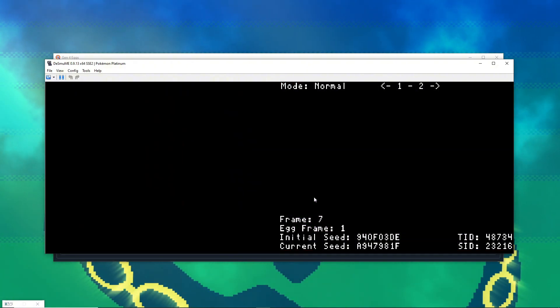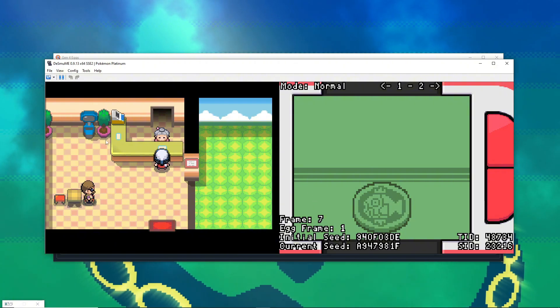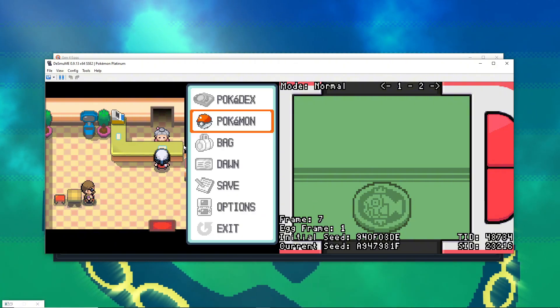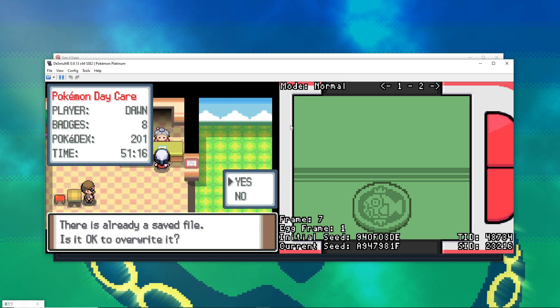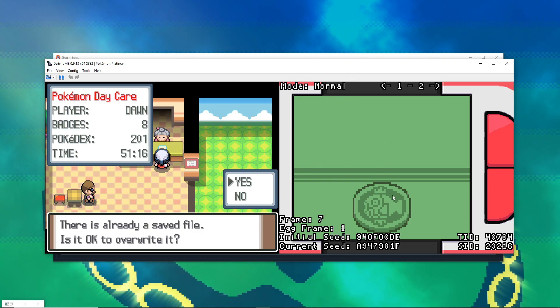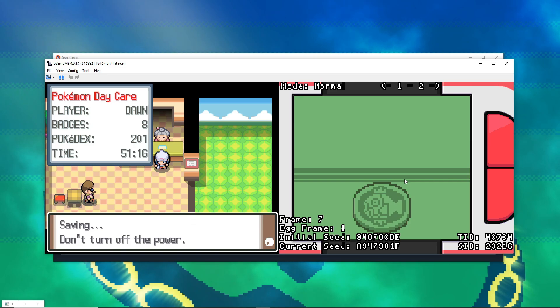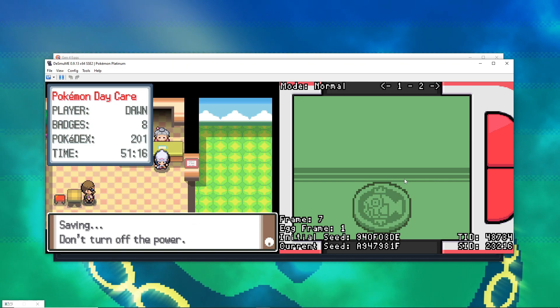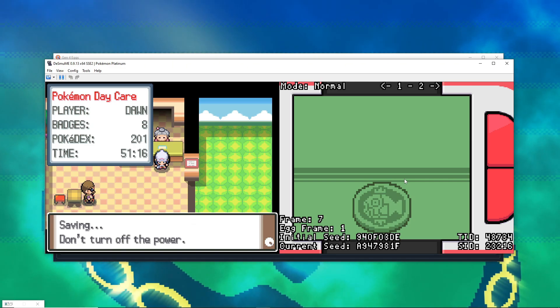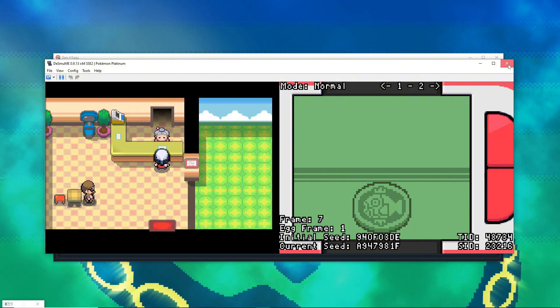We're going to put Roselia in the Daycare, then save the game. You also need to make sure you have the Poketch app for flipping a coin — without that and without Chatot you can't do this whole thing. Make sure you go get those; they're not hard to get.